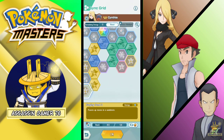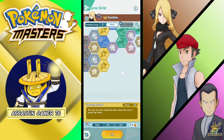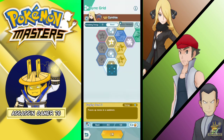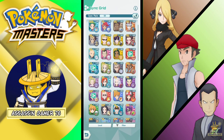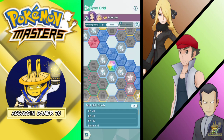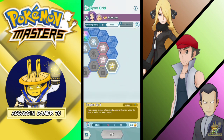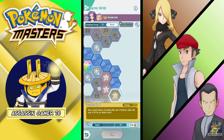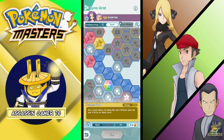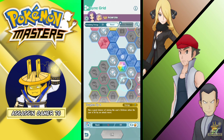Let's try this first since we will be using Acerola. For Acerola, since I haven't fully got her sync grid — this is the only node left that I want — but there are no sync orbs, so maybe I'll get it when I'm done with the co-op sync orbs mission. So 2 more days, I don't know.